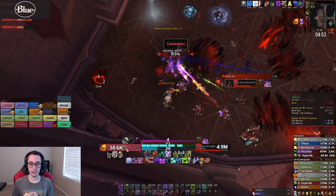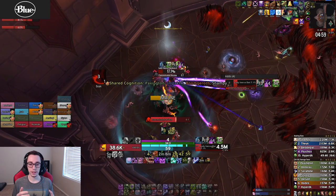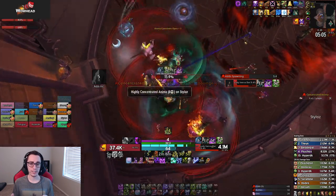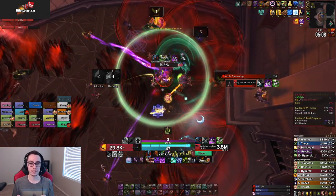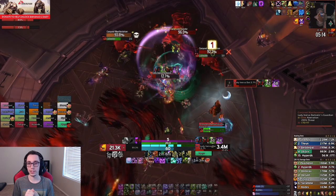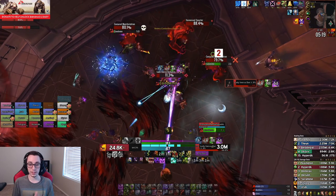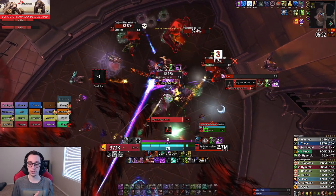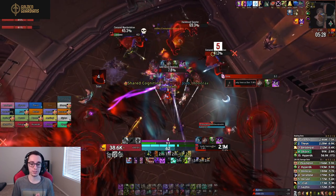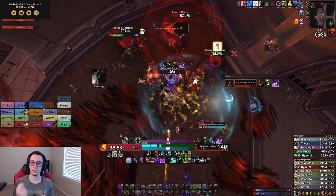That is pretty much all there is to this fight: using AMS on the adds to make sure you are not spawning new ones. Your AMS is up for every single set early on. Once you get toward the end of the fight, adds are about 45 seconds apart, so at that point you won't have AMS, but for the first four or five sets you should definitely have it. Use Wraith Walk to avoid the knockback whenever you get tethered. IBF and Lichborne can be used for defensives, but the big damage priority is sniping Soul Reapers and having Unholy Blight and Dark Transformation for every set of adds.